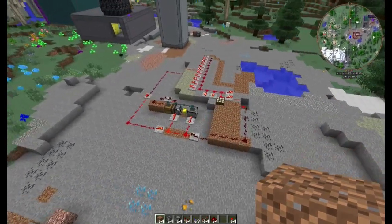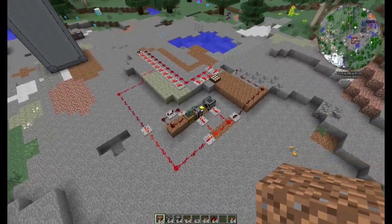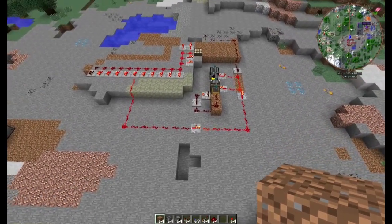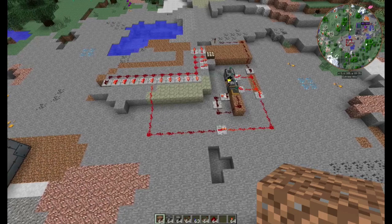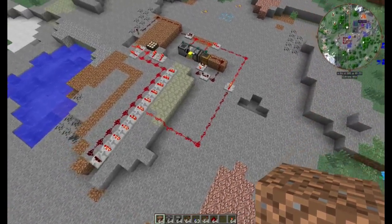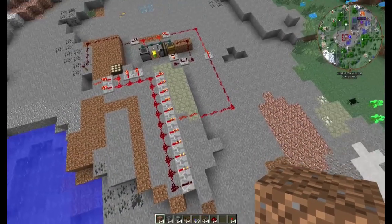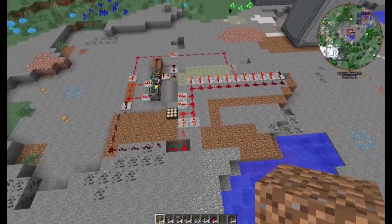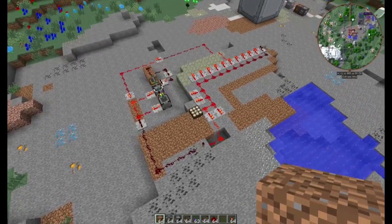Lasst euch nicht abschrecken. Eigentlich handelt es sich gar nicht um eine richtige Redstone-Schaltung – naja, ein bisschen schon. Aber die ist auch so groß gebaut, um euch zu erklären, wie sie funktioniert und was sie bewirkt. Wenn ihr die natürlich nachbaut, dann könnt ihr die deutlich kleiner bauen. Das mache ich zum Schluss, um euch zu zeigen, wie man die quasi auf kleinem Raum baut.